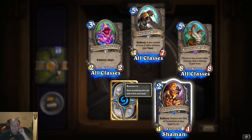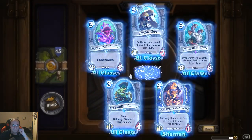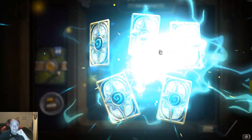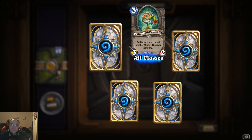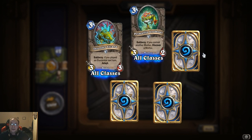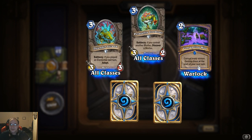Stone Hill Defender: taunt, battle cry discover a taunt minion. So you can make an elemental deck with that other guy. Primalfin Lookout: battle cry, if you control another murloc, discover a murloc. Thunder Lizard again.